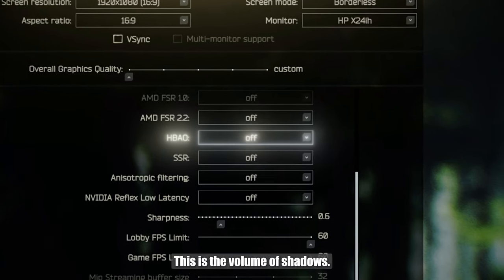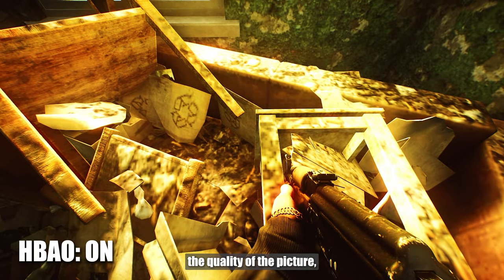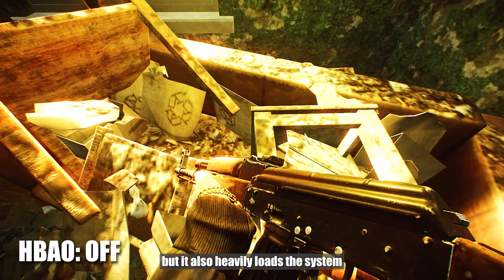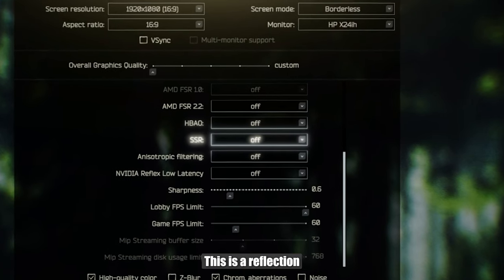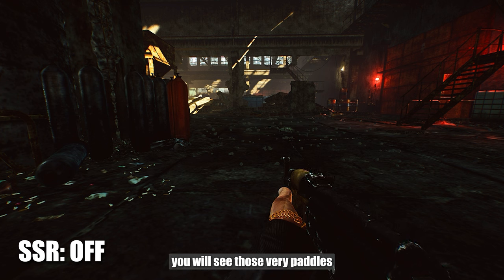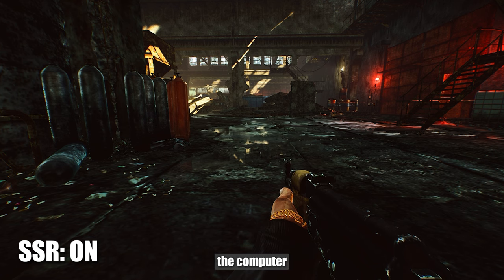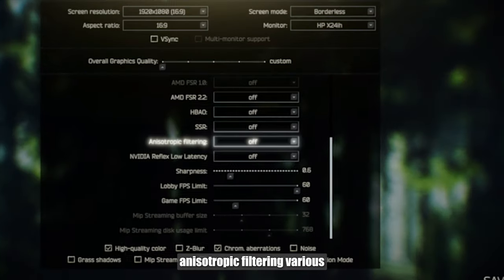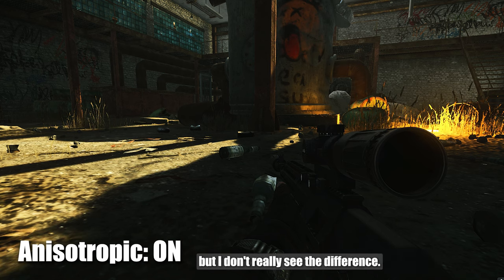HBAO is the volume of shadows. It can really affect the quality of the picture, but it also heavily loads the system, so better turn it off. SSR is screen-space reflections — you will see puddles and everything else. It's quite a beautiful thing and doesn't heavily load the computer, so you can turn it on. Anisotropic filtering affects various particles on flat surfaces. It doesn't significantly affect performance, and I don't really see the difference, so I turn it off.